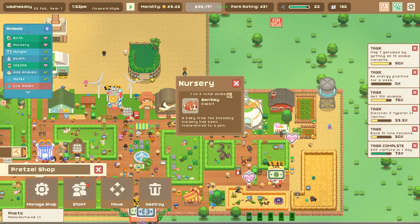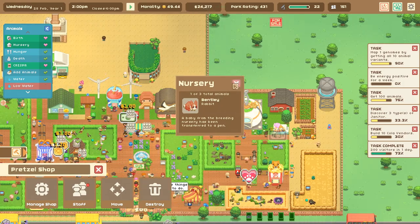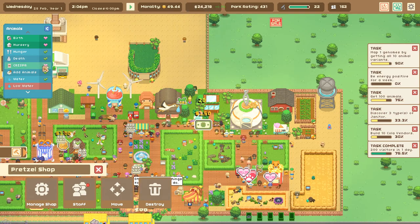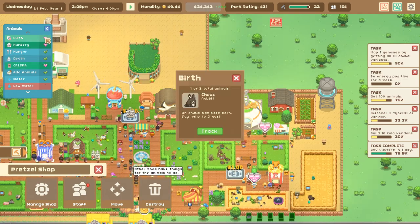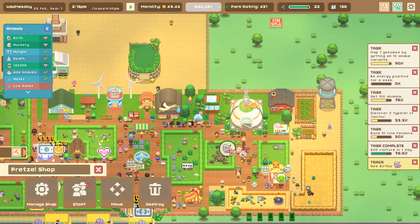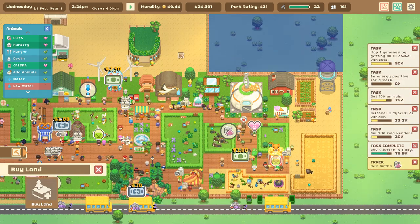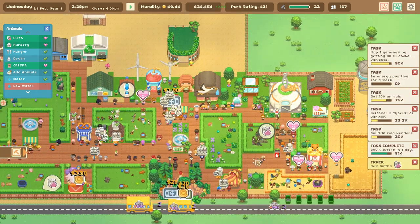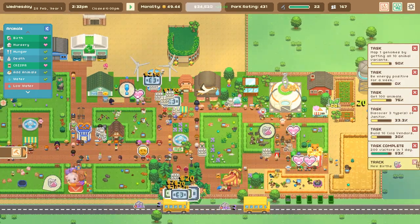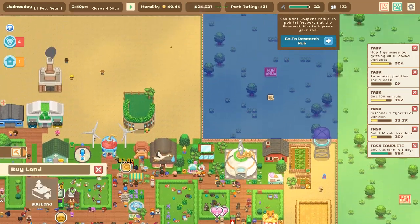A baby bunny from the breeding pen has been transferred to a pen — yay! We have things in the crisper and new bunnies born. Hello little ones! You guys need more water though. I think I have way too many bunnies in there and we need to do something about that.